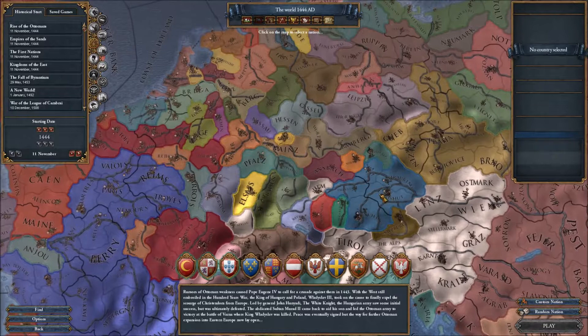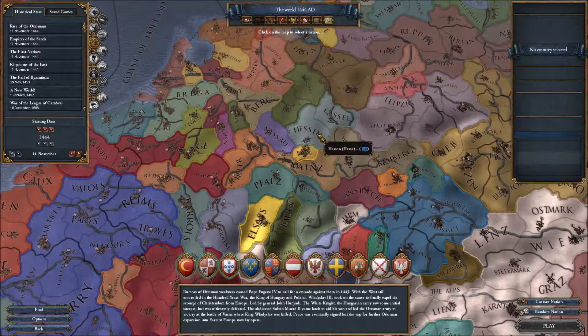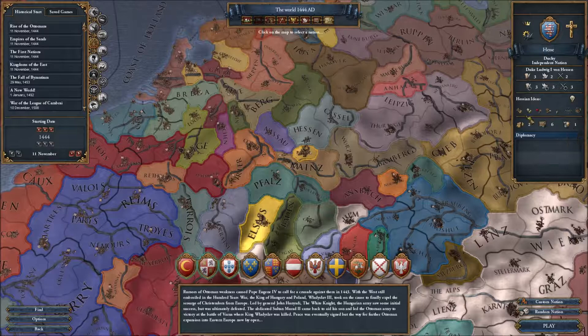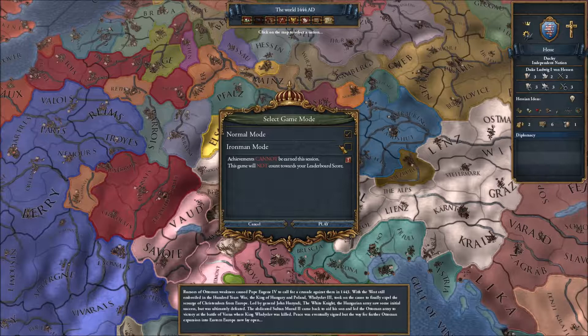You could start off with a one-tile, but you're really working from a disadvantage and it's going to be much more difficult than starting with a two-tile. So we will start off as the Hessie. I cannot pronounce that, so you're going to have to bear with me. They are a small independent nation, a little duchy. They are Catholic, Western technology, two provinces, six development, one fort level. Let's start off in 1444, just the beginning of the game.